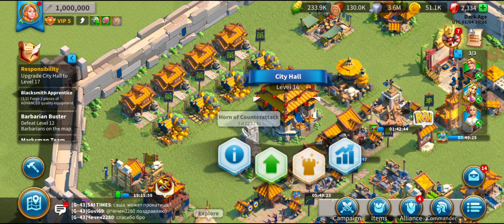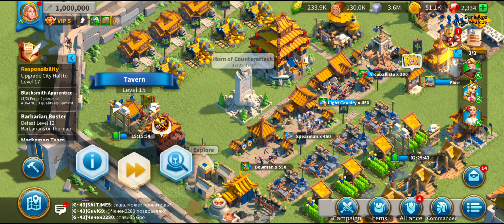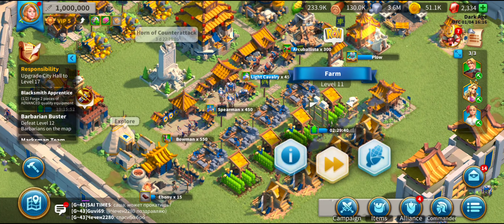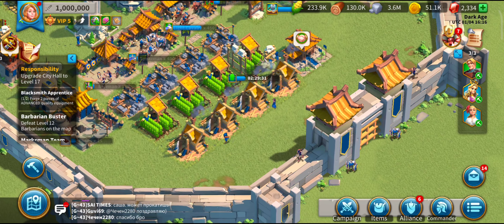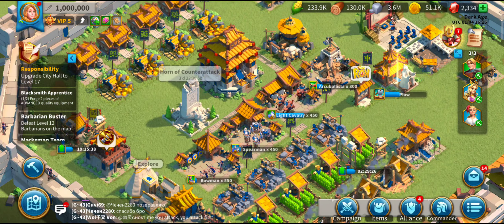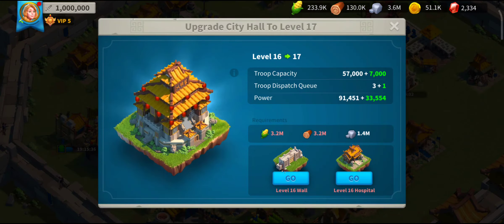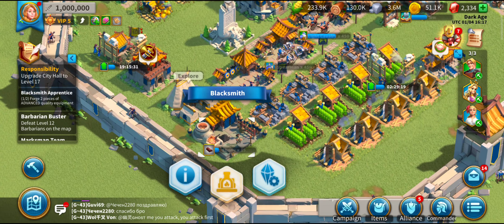City Hall 16. I've decided to go for City Hall 17, so that's why I'm doing the tavern and the farms, because I'm going to have to do the barracks which is going to be painful. But I will burn through those eight-hour speed-ups and see what I can do. I'm also going to need a lot of stone — I've got 1.9 million and 1.4 million, so I'm going to need to get out and do some stone gathering.